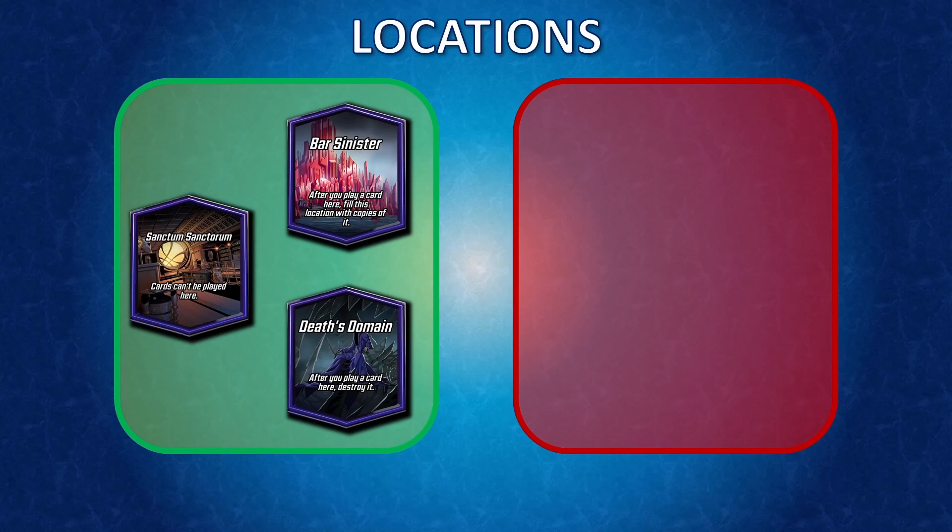For locations that are good for this deck: Bar Sinister is great because you can play Nightcrawler or Jeff there early to get a bunch of copies of them, then move them away later. Sanctum Sanctorum is also good — we have Jeff, we can play or move Jeff there, and we can move Nightcrawler over, which limits where opponents can play and makes it easier to lock down the board. For locations that kill your cards, like Death's Domain, you can just move our cards over or even play Professor X there, because he won't die once his ongoing ability is active.